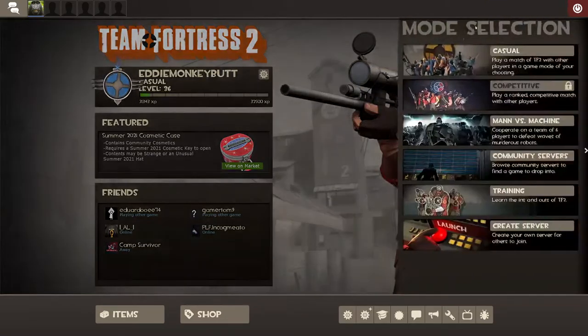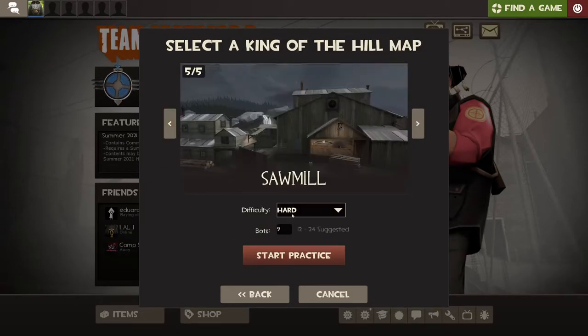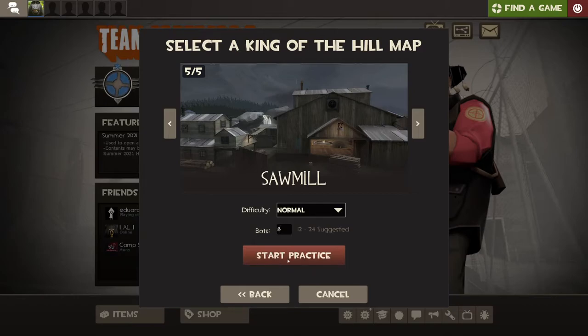Find a Game, Training, King of the Hill. I like it on Hard mode. Of course there is one character — Spy — who I play as on Expert and I'm pretty good at it. I'm not showing off, just letting you know. If you want to play with all the guys and want a challenge, go Hard, not Expert — that's impossible for Spy from what I know. For this video I'll put it on Normal and eight bots — technically seven plus me. Start practice.